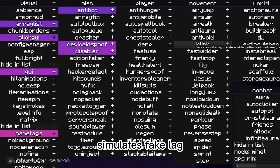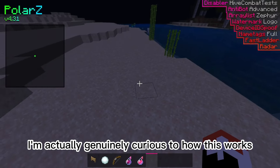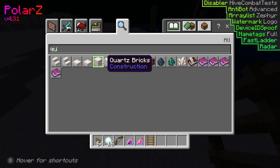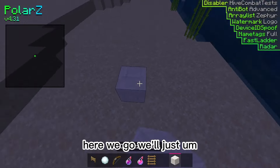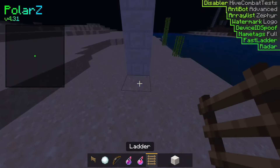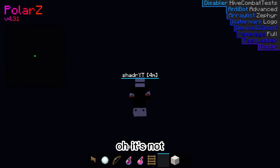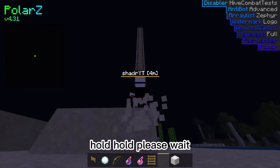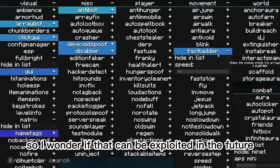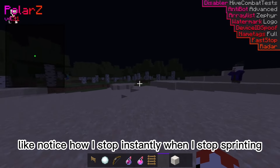So we did anti-void. Blink simulates fake lag. Fast ladder — move up ladders faster. I'm actually genuinely curious how this works. Let me get a ladder really quick. Let's just get some quartz. We'll just put some ladders up here. It launches you — it literally launches you. There's a velocity from going up the ladder, so I wonder if that can be exploited. Fast stop — notice how I stop instantly when I stop sprinting. Fly — you fly, you already know what that one is.